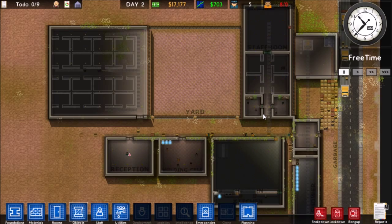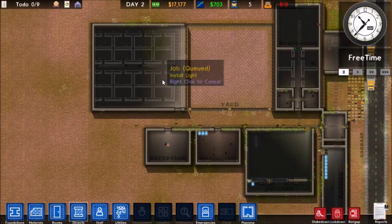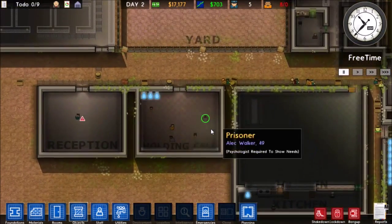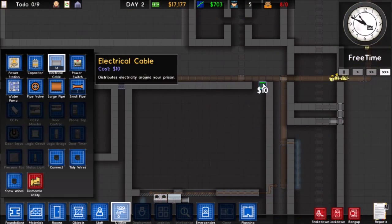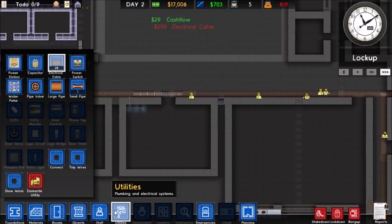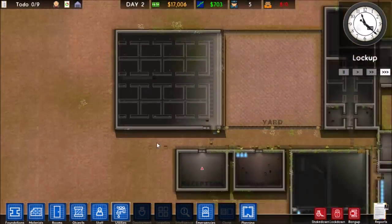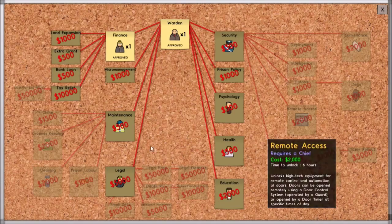Hey guys, this is Mabronot Studios and welcome back to Let's Play Prison Architect. We just recently started up a new prison. We're going ahead and working on our first cell block, Cell Block A. We've got our prisoners but everything is not finished — not even close to being finished unfortunately. We are working diligently, we've got a lot of workmen, and hopefully we can keep these prisoners detained until we finish everything.